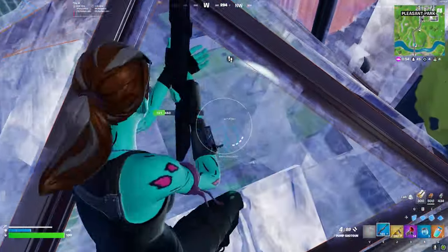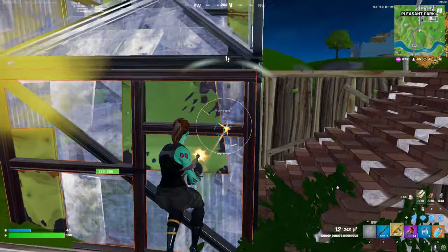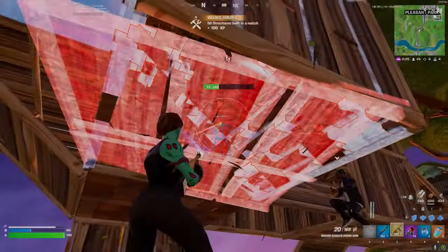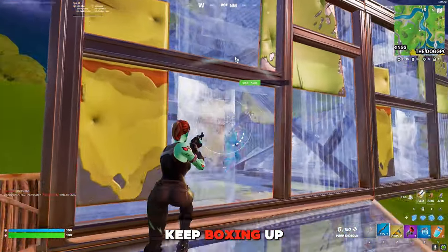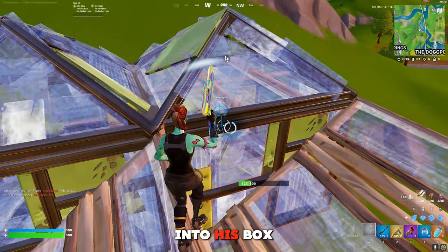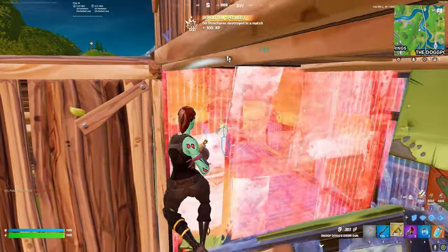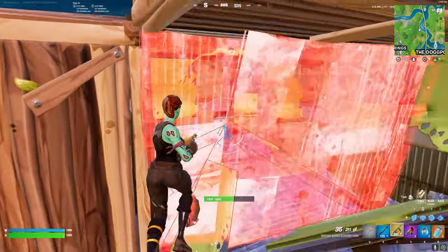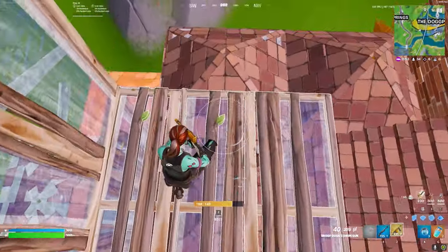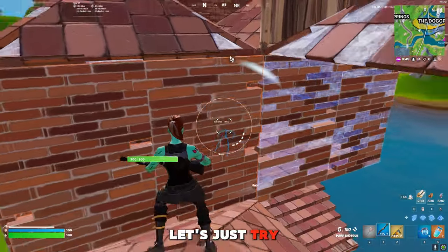165, let's just jump in. That kid was horrible, easy kill. This guy just wants to keep boxing up and running away from me, let's just spray into his box. Easy kill. This guy's actually not too bad, let's just try to pre-fire him.